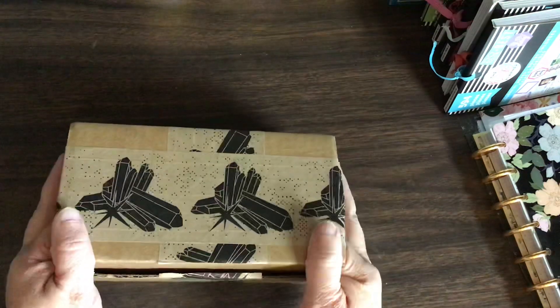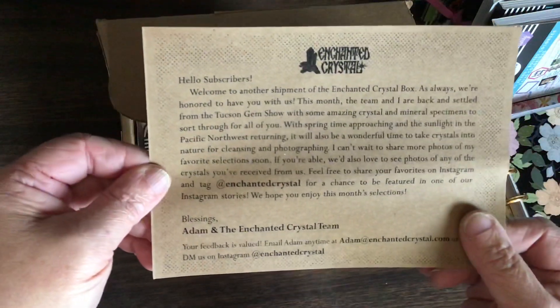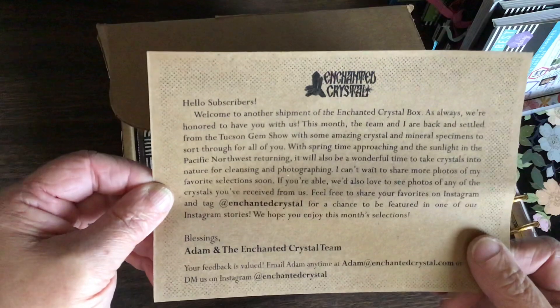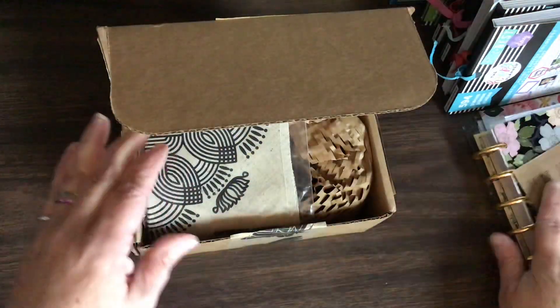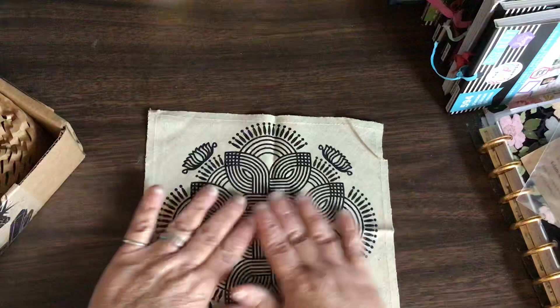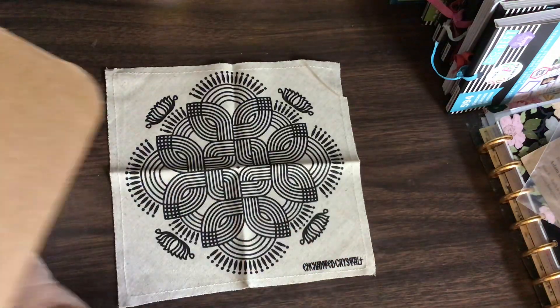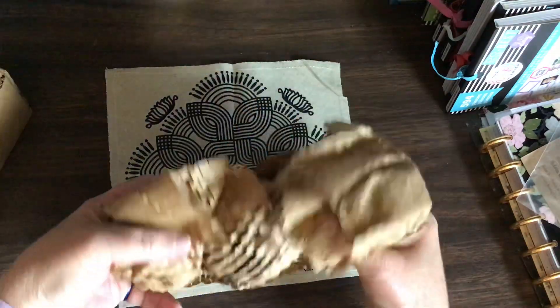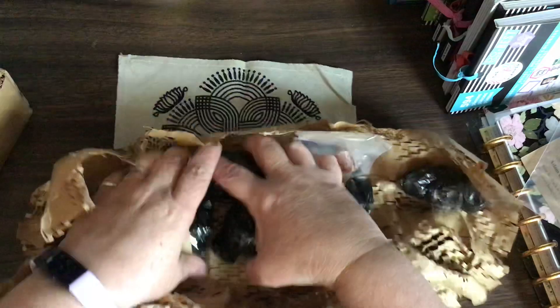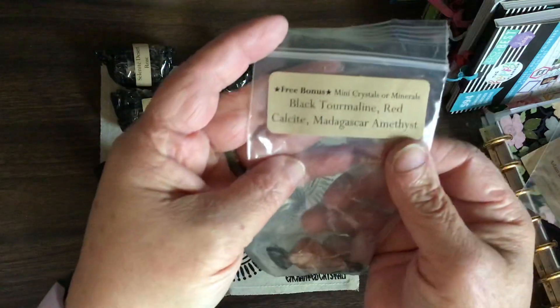Hey, I got a crystal box finally! I've missed the last two months and I have been really missing them. Here is the letter from Adam and the enchanted crystal team just telling us everything, and I'll read that in a minute. Okay, this is the crystal grid and it's got black print — oh, it's pretty, that is so pretty. Now for the goodies — lots of goodies!